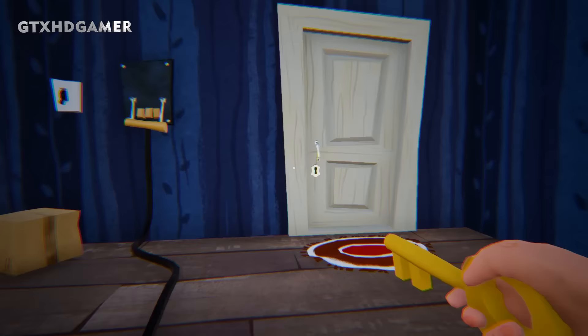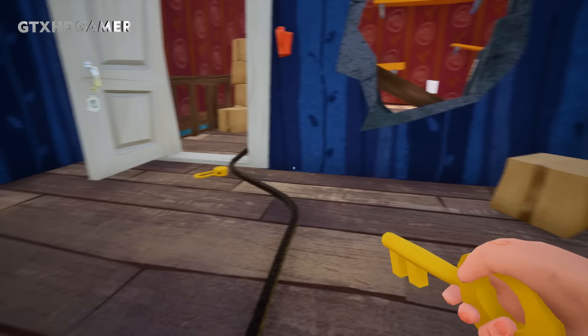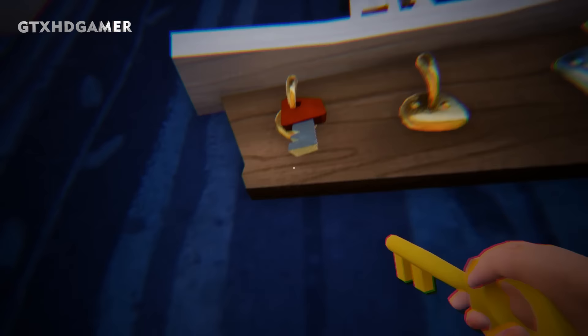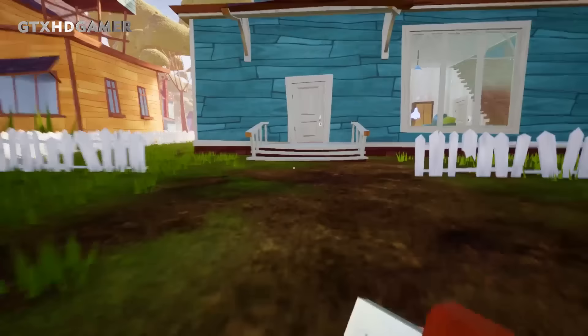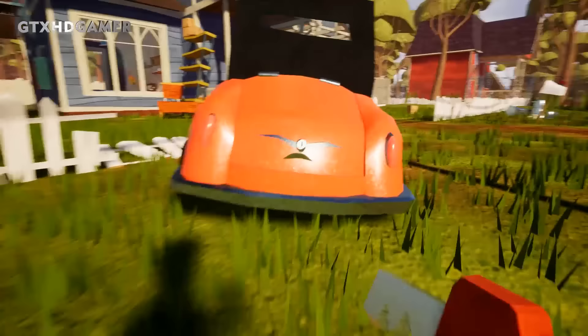There's the red key but the door is locked. Here is a shutter — open it. And here is the car key, get the car key from here. Oh, the neighbor is here! Now I have to exit the neighbor's house so he can stop following me.